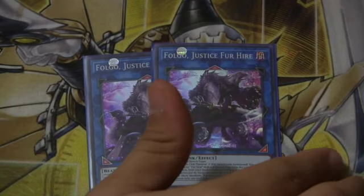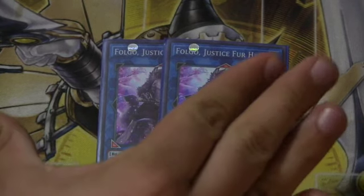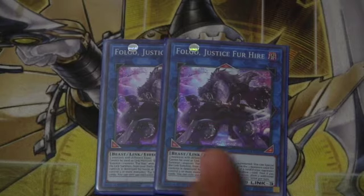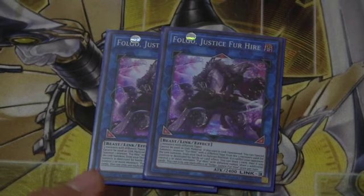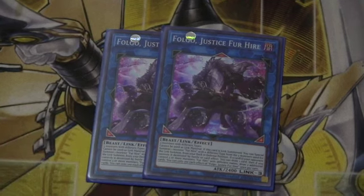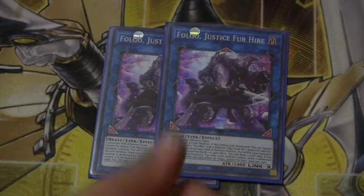I'd definitely recommend running at least two Folgos because it's so easy to go into this card — you could even justify running three, but I rarely find the need. The biggest downside is that you can't use Folgo as Link material, but that's nullified by how amazing he is otherwise. If he's Link Summoned using three different types of monsters — which most of this deck is pretty diverse when it comes to types — you can Special Summon a Monster for Hire from your deck in defense position and still utilize it. Additionally, if a Monster for Hire destroys a monster by battle and you control three different names, you draw three cards total. So it just draws cards, gives you a Special Summon — all in all, a great card with two zones to work with.